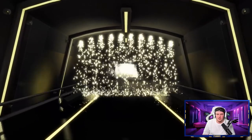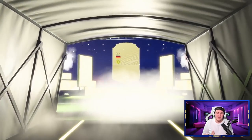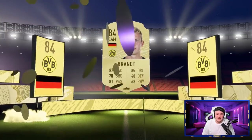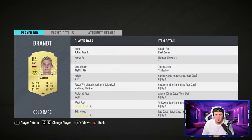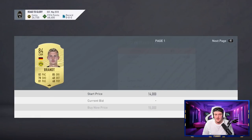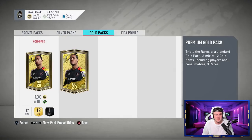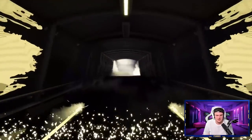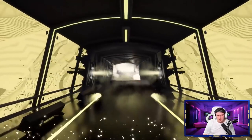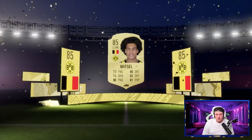Can we get three in a row? I think that was two boards in a row. Oh it could be - it's not unfortunately. This could be something - oh it is a board! It's Belgian CDM - Witzel! Hey Axel Witzel 85 rated! Let's go! That card looks incredible. Amrabat also looks pretty OP. Is Witzel selling for anything? Oh my word - no way is it going for like 50k. He's going for like 40,000 coins! Let's go! What a pack - that is sick!